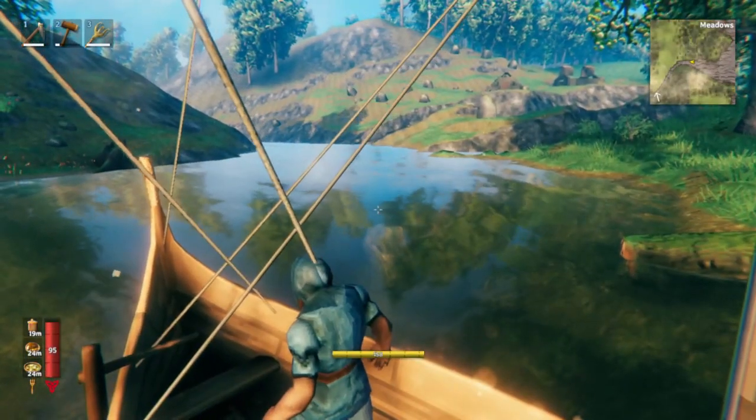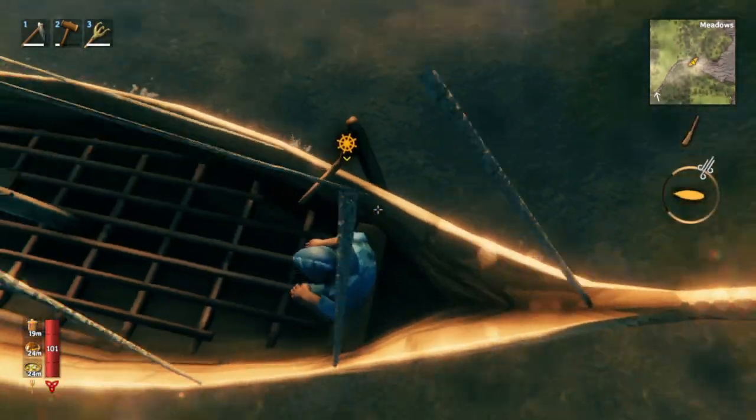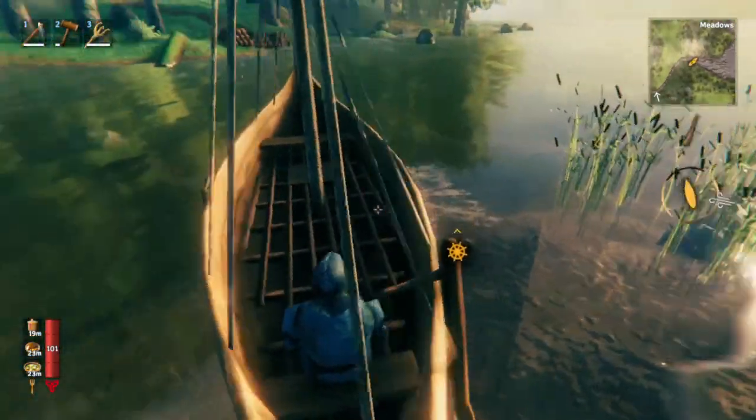First off, you're gonna need to scope out a good spot for your bridge. It's a lot easier to do this if you have a boat. This way you can look at the ground and see if it's too deep. This is fine — you can actually make bridges in water that's deeper than what you see here.